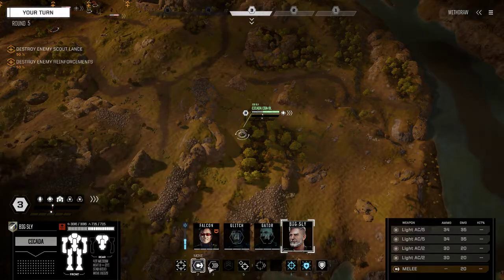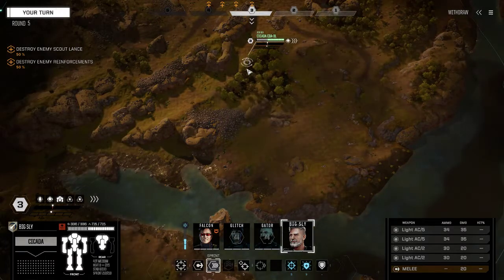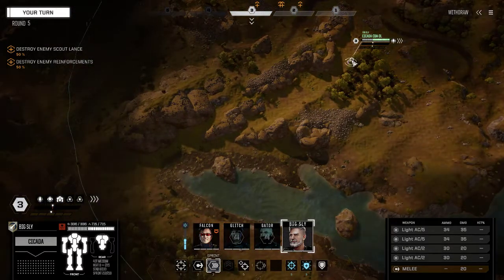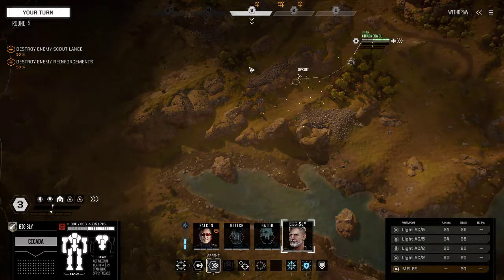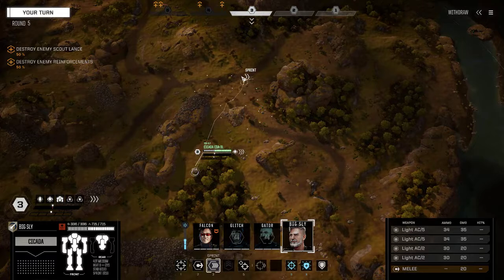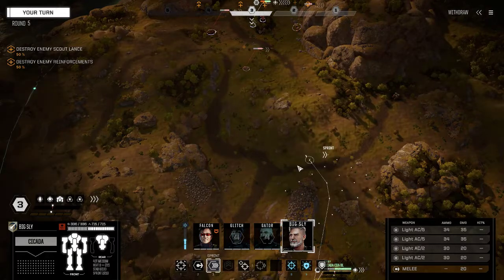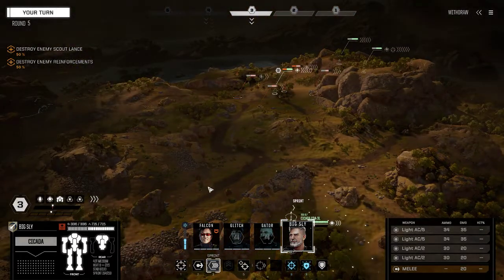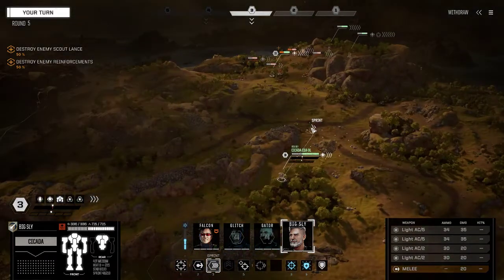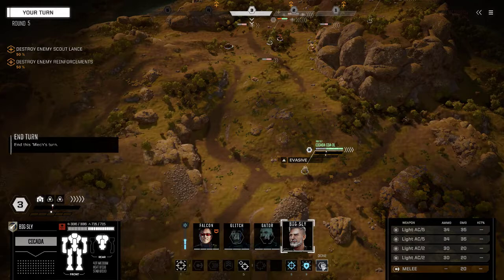I really like jump jets - it's so much better for positioning, especially on something that runs hot. With Ace Pilot you don't just have to move, you can also jump jet, meaning I could have taken a shot a few turns ago and then probably jumped up into here to be on more even ground. I could get right here and maybe start getting some shots in on the Scorpion there. We're going to have to go in way closer than I want to with the Cicada, though I am taking some pretty decent shots this round.